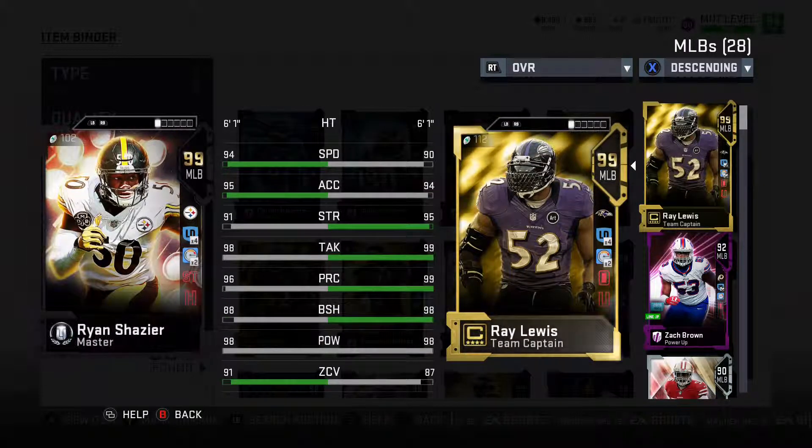Coming in at number 3, we have Ryan Shazier. Yesterday I was able to get him to his gold 99s. He fits in absolutely every scheme this year, being the master — 94 speed, 95 acceleration. There was a point before his latest upgrade where he was not the best middle linebacker in the game; that went to Bobby Wagner. But now Shazier, in my mind, is the best player at the linebacker position overall. In a 4-3, he is absolutely dominant with that zone coverage — he can knock anyone out and run sideline to sideline. It's exciting to see the Steelers picked up his most recent contract, and his recovery is going very well. Shazier is the best middle linebacker you can get to fit into your 4-3.